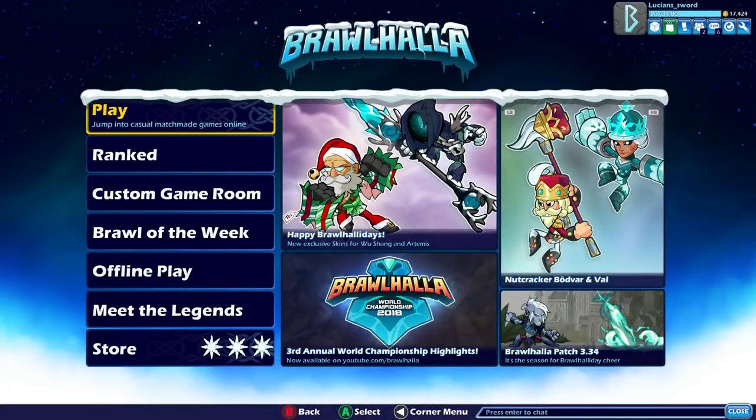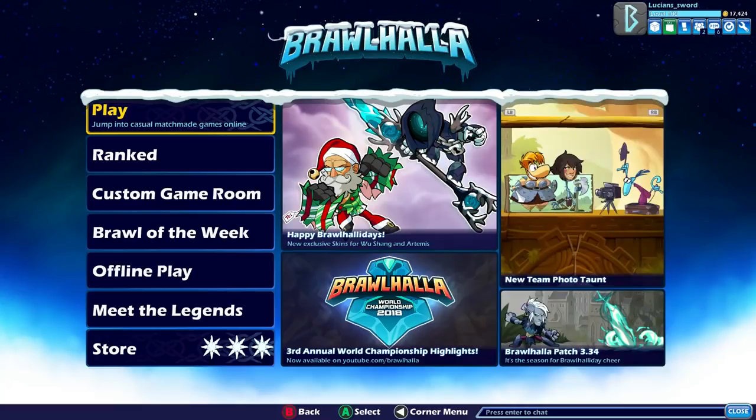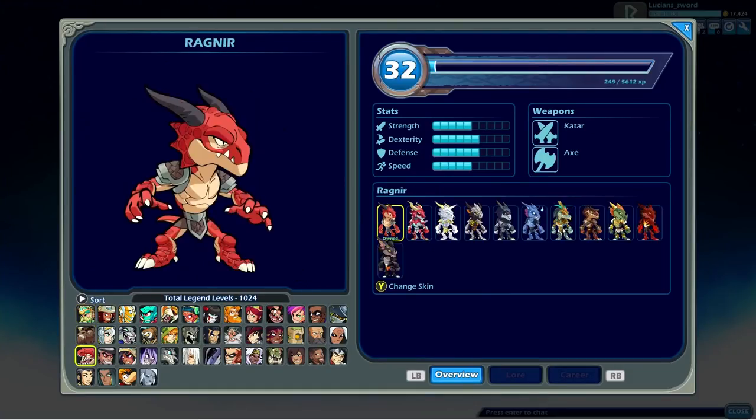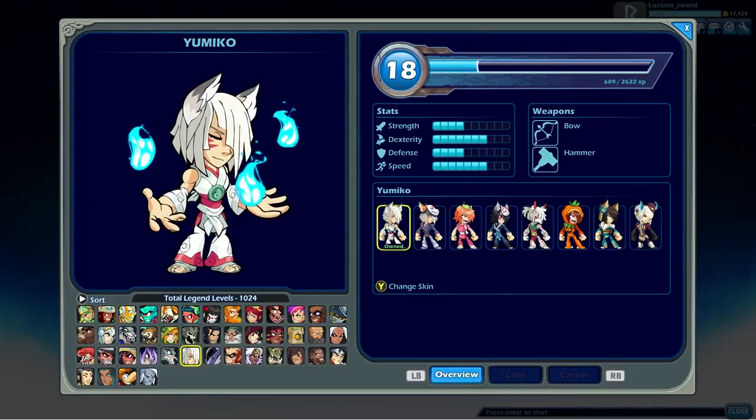Hey guys, how's it going? This is Lucian Sword. Feels good to be alive. Today we are going to be doing a video on Yumiko. So let's go ahead and take a look at her skins. She has 8 in total, counting default. She uses bow and hammer.